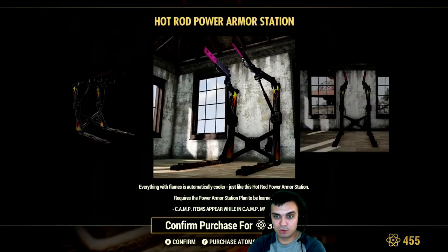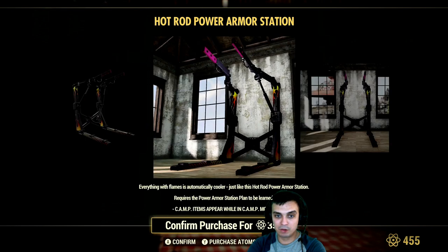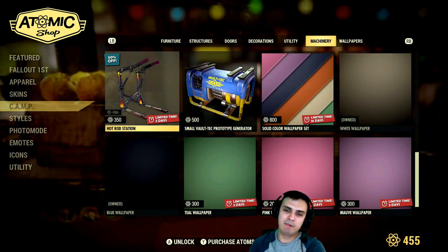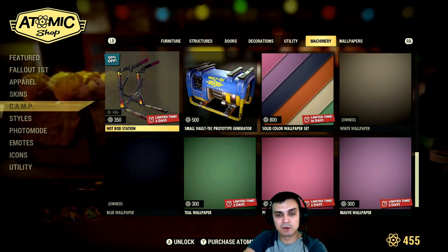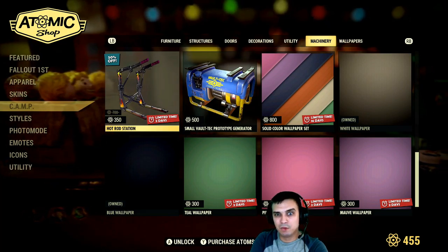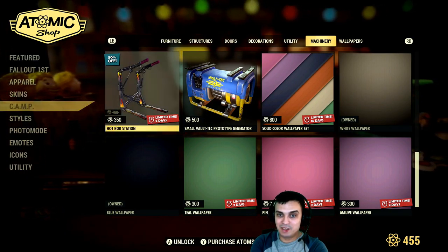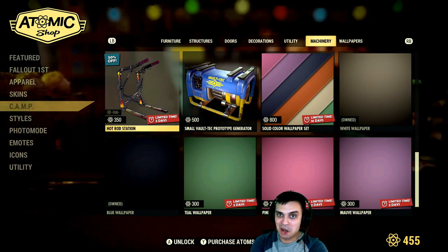The item I missed — we need to navigate to the camp section and scroll all the way down. There it is: the Hot Rod Station. That's what I've missed, with two days left. Personally I would recommend waiting for the entire bundle to come out, because you'll get this, the power armor, and a whole bunch of other stuff. I haven't reviewed that bundle in my 'before you buy' videos and I honestly don't remember what that bundle was called, but it definitely has something to do with hot rod.